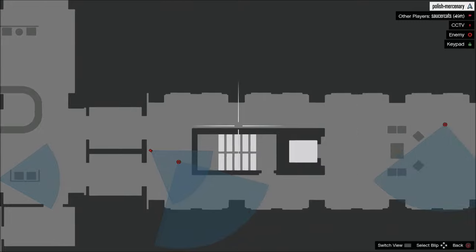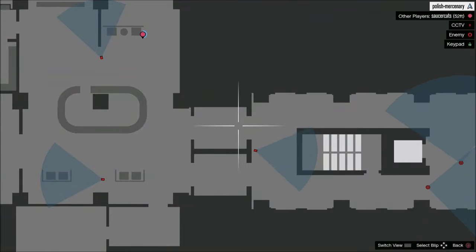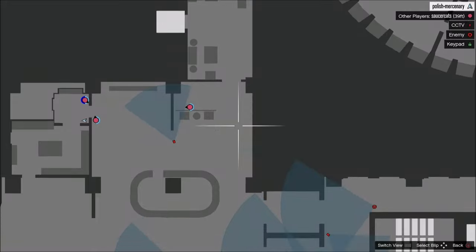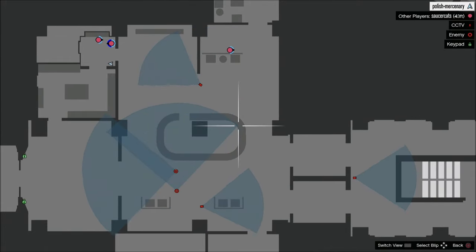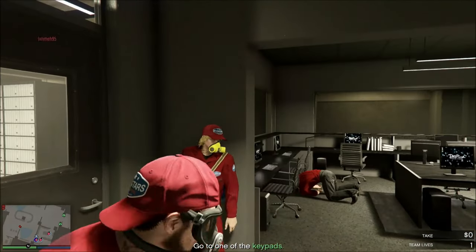My teammates took a similar route. I watched those two guys — the black shirt and white shirt — and also watched the camera's cone of vision, telling each teammate exactly when to move. I told my teammate to move, take cover, then move towards the room. I waited until those two guys left the room, then told my last teammate to go when the camera was changing its cone of vision. He ran around the side of the camera, and once we were all in — bingo, we snuck through the first area.